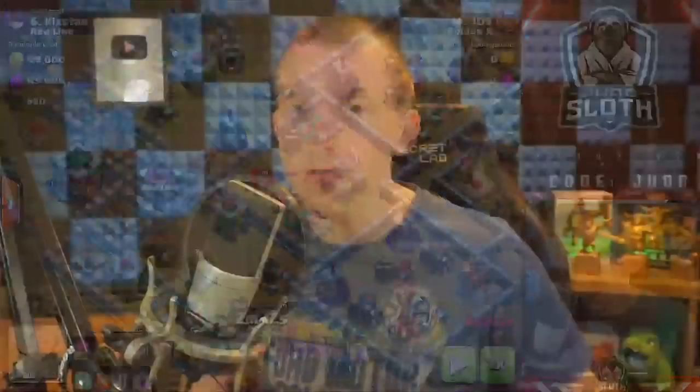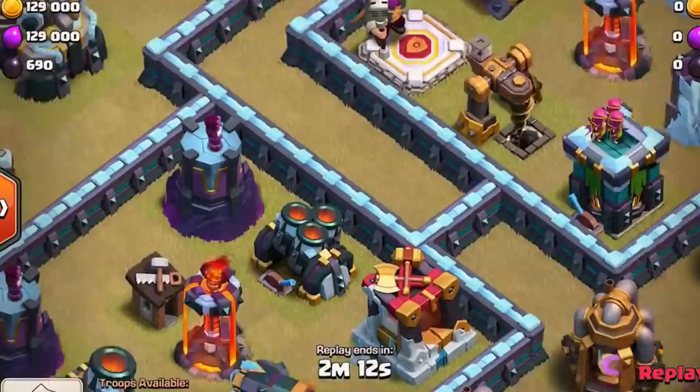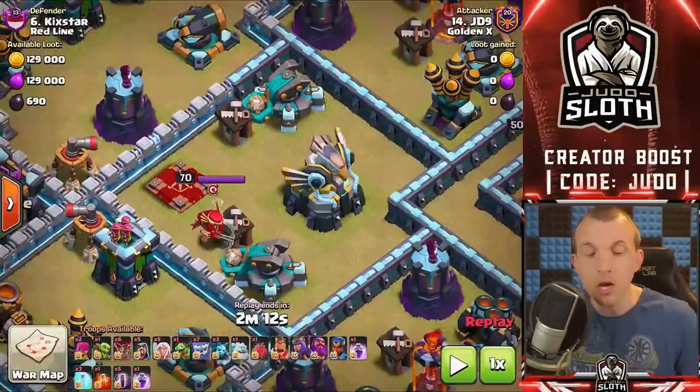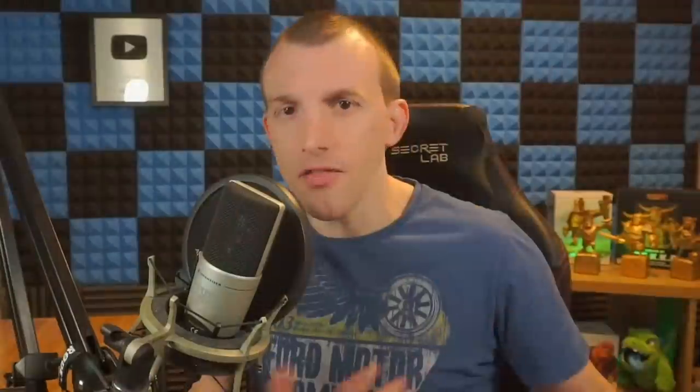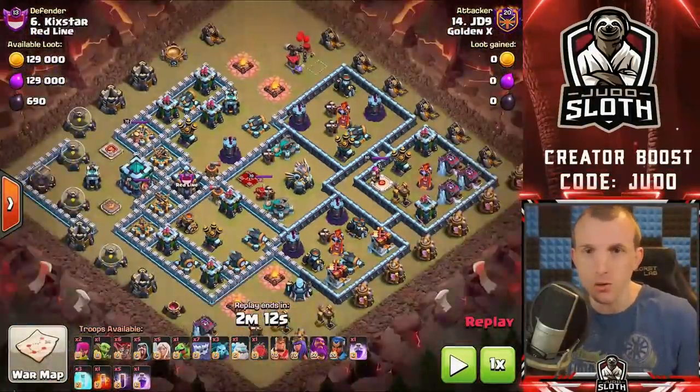When attacking with Yetis and bats, look for bases where you can take advantage of areas with limited splash damage. Try to find bases that have single-target inferno towers. At Town Hall 13 you have two scatter shots to deal with, which means two extra splash defenses your bats must get through. You've also got wizard towers and potentially multi-target infernos, so look for single-target infernos if you can.